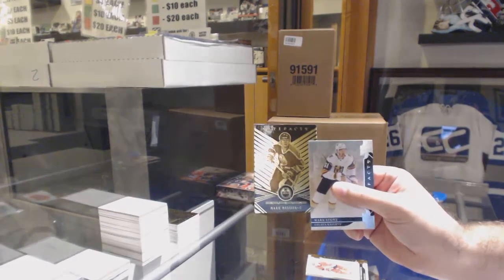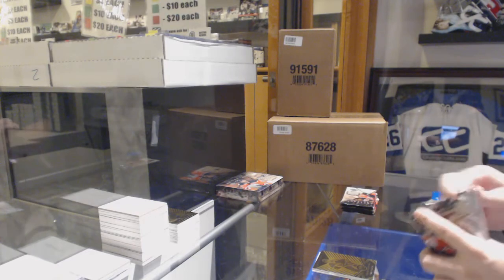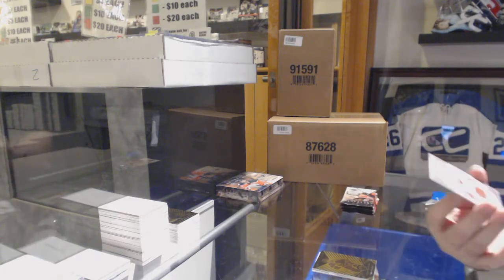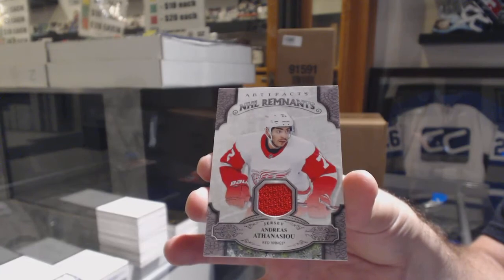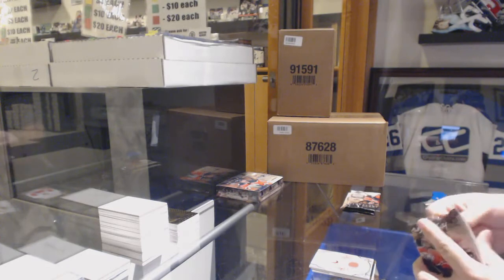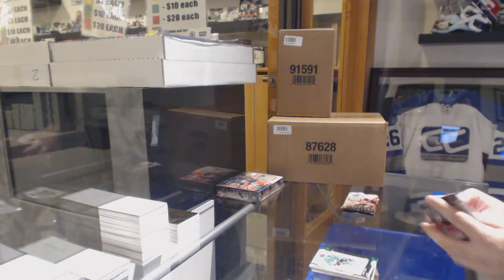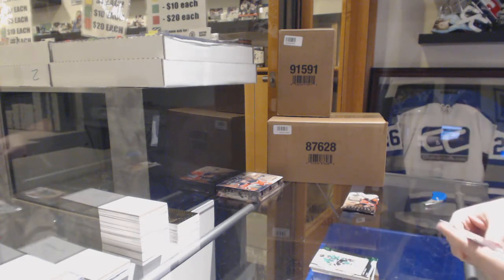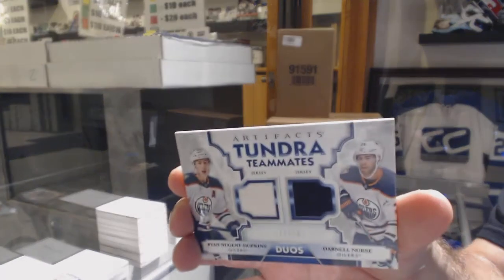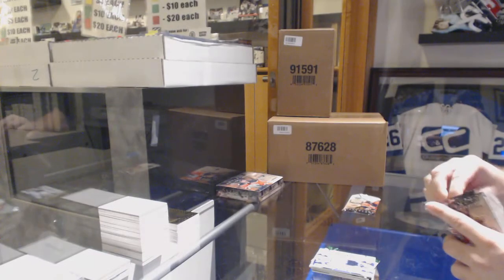Is that a Legends? Orem Legends Mark Messier — does anyone want to confirm on that one? Because I know those are hard to hit. We've got a Remnants jersey of Andreas Athanasiu for the Red Wings. 99 Jamie Benn for the Dallas Stars. We've got a Dual Tundra Teammates jersey for the Oilers of Hopkins and Nurse. So the Orem of Messier — the case hit, nice.